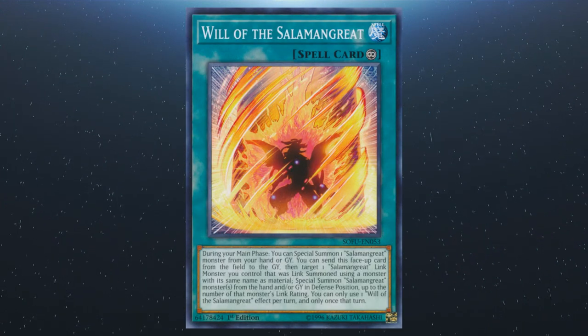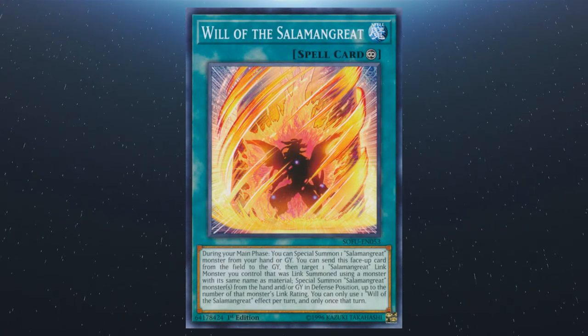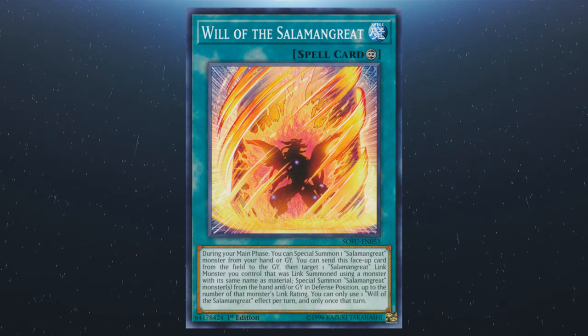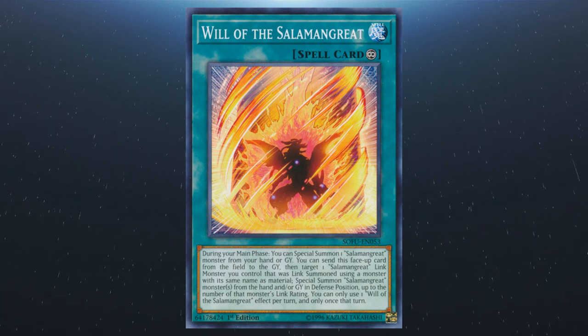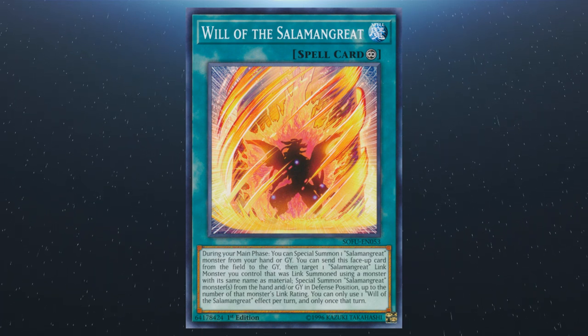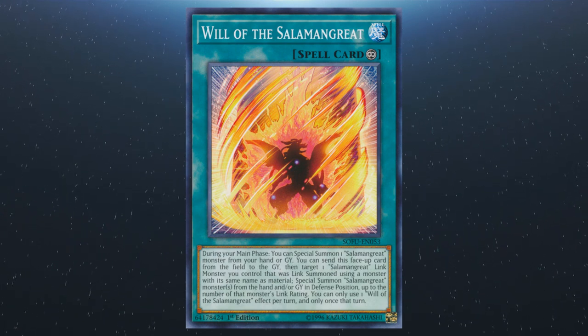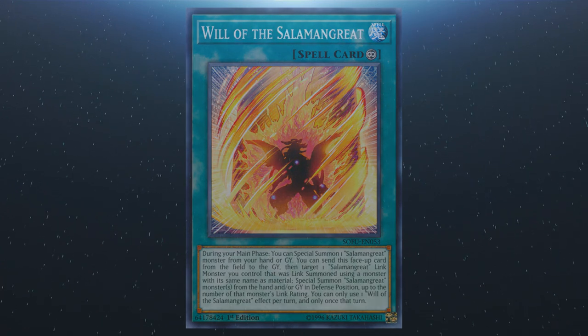Following on from that we have Will of the Salamangreat. During the main phase, you can special summon a Salamangreat monster from your hand or the graveyard. You can send this card from the field to the graveyard, then target a Salamangreat link monster you control that has been reincarnated and special summon Salamangreat monsters from your hand and/or graveyard in defense position up to that link rating. You can only use one effect per turn, and only once that turn.